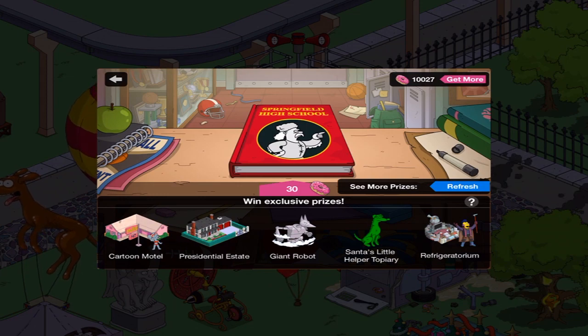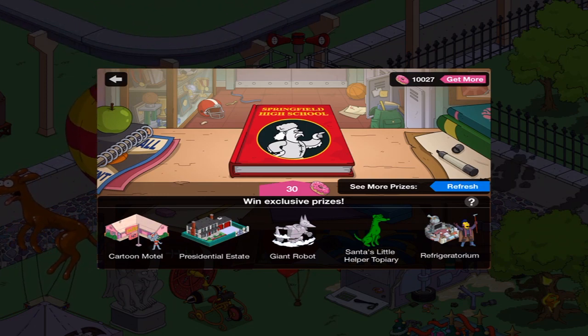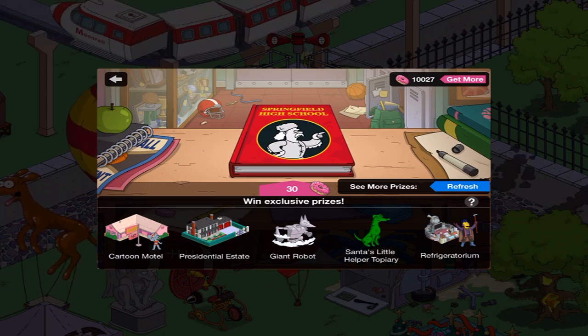Every time I see characters in this, I get a little bit worried because I know I'm getting closer to getting them all. We've got the mouse with the Cartoon Hotel, the Presidential Estate, Giant Robot, Santa's Little Helper's Topiary, and the dude who looks like he's from Mad Max — Refrigeratorium.